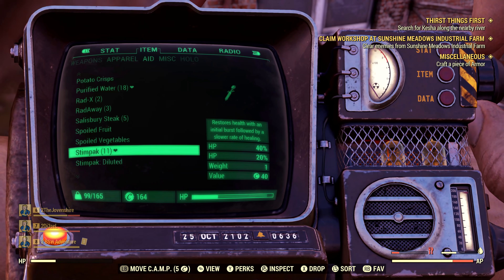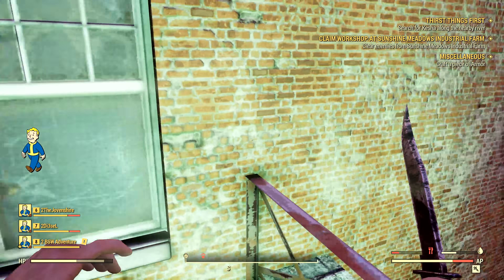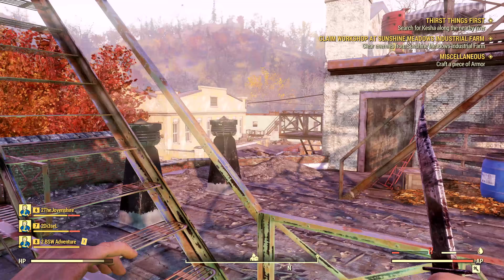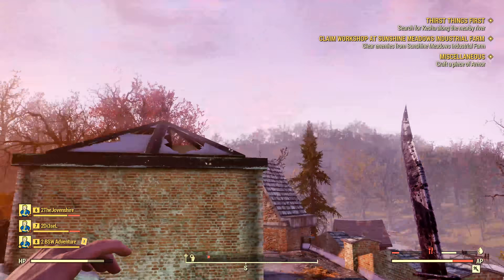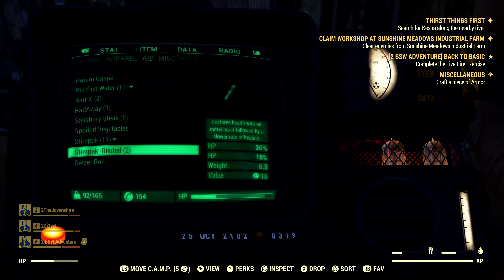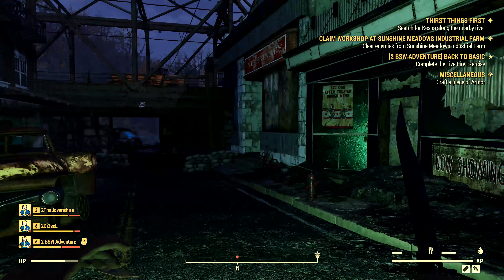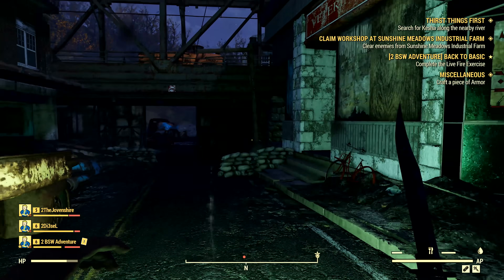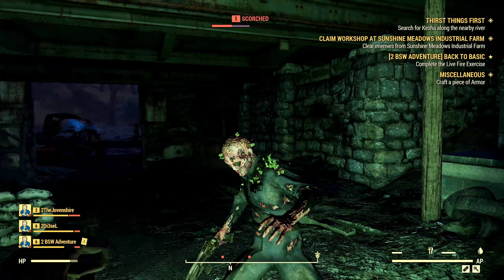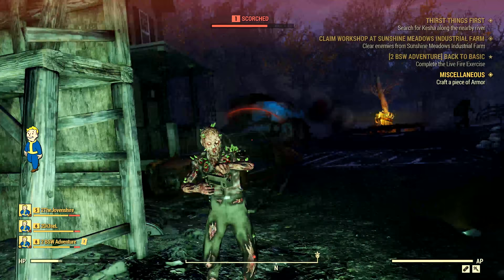Here I am using a regular Stimpak. The Stimpak functions a little differently in 76 — we get a big burst of instant healing, then the rest of the healing is slowly delivered until it fills the total healed amount. Whereas with the diluted Stimpak, it also gives a burst of healing and then slowly fills the rest, but we get about half of what the regular Stimpak would have healed. Diluted versions of other chems will presumably also give about half the benefit.